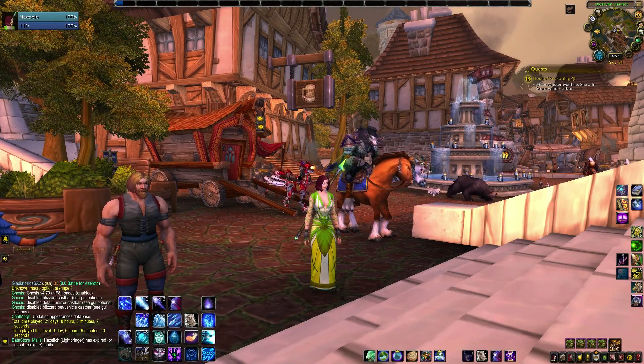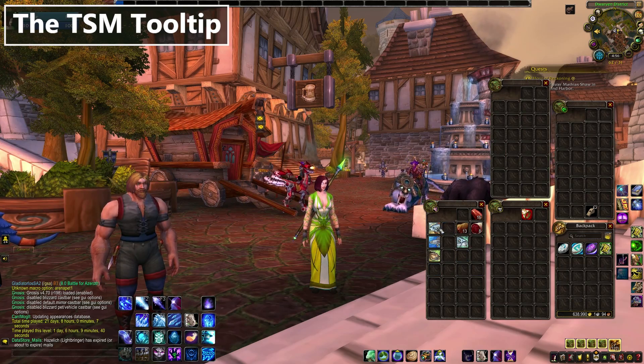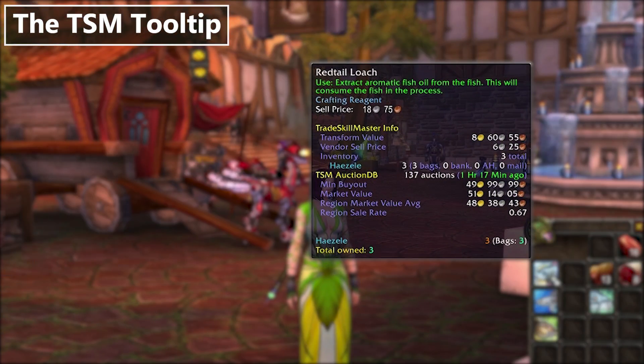With that done, let's fire up the game and check it out. Right away, the first benefit you'll get from having TSM installed is this fancy extra info in your item tooltips. This is completely customizable, so if it seems like a lot and you hate it, you can disable things you don't use. I'll walk you through what you get by default and where to personalize those settings.